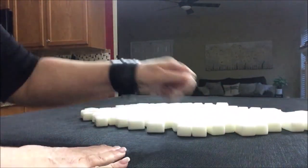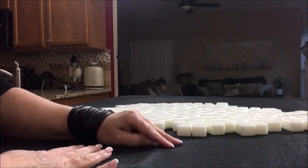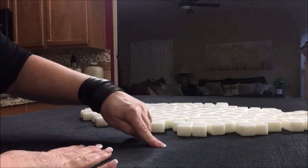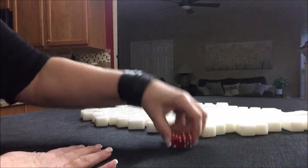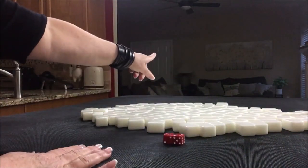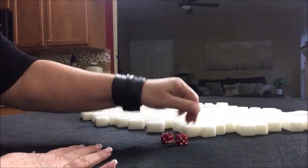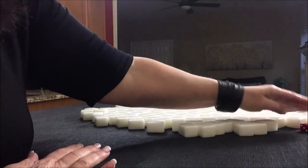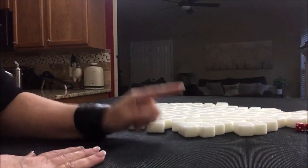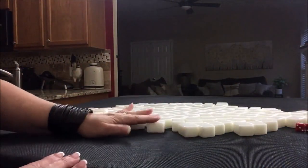I'm going to roll these dice just to determine which seat we're in for the exercise. Player one, player two, player three, player four. I rolled a seven — that's going to be player three. So we are going to be player three, also known as West, and it is East Round. I will get 13 tiles.